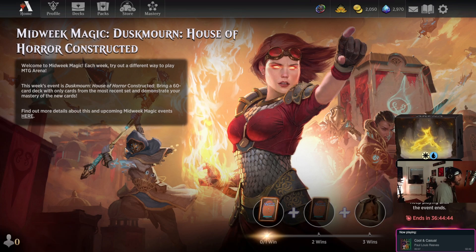Welcome, welcome one and all — I am your host Average Zen, and you have found Average Zen Presents. We are doing a little midweek magic this week: Dusk Morn House of Horror constructed. That means you have to build a 60-card deck using only Dusk Morn House of Horror cards.